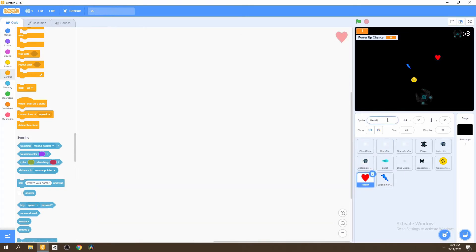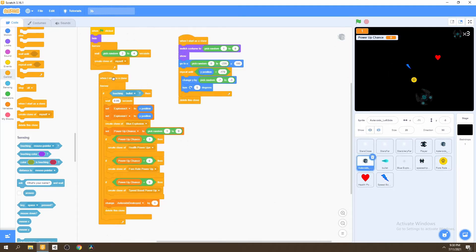Now we can go ahead and rename these so they look better. It's really important to name all your sprites with understandable names. We can call this 'speed boost power-up' and call this one 'fire rate power-up'. Now we have all our power-ups renamed and they're ready to spawn if an asteroid is destroyed and the random chance is set.